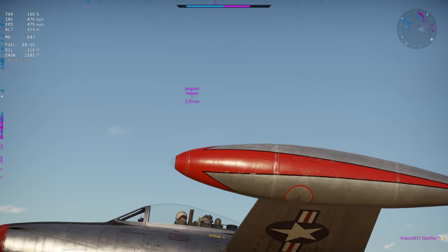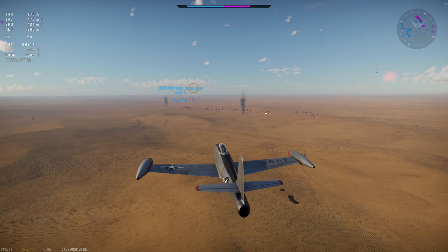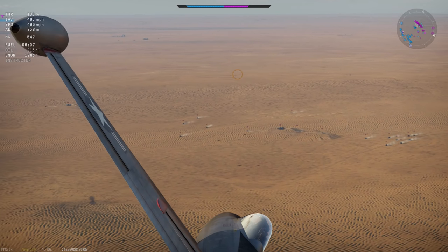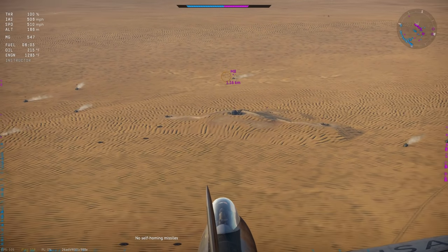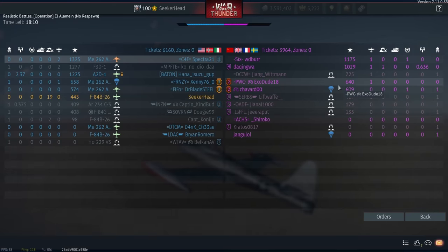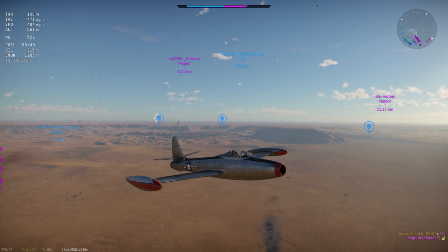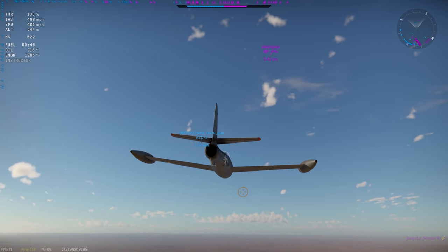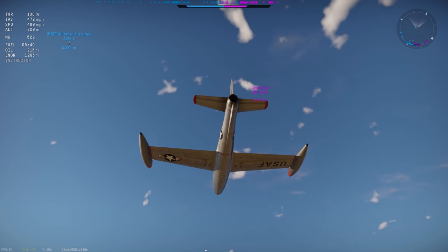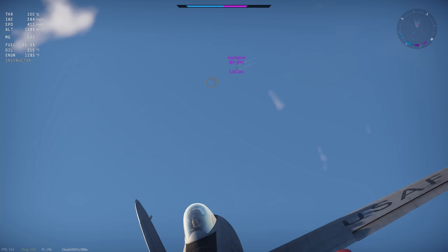There's still plenty of AI ground targets that need killing. I'm just bouncing between shooting players and AI, and if you do that enough you advance in the wager. Advance through the wager 10 times, you get 500,000 Silver Lions. By the time you've done that, you've probably accumulated another 500,000 Silver Lions from the 10 games you spent shooting ground targets. The explanation really only required about three minutes of talking, but I have gameplay to demonstrate it.